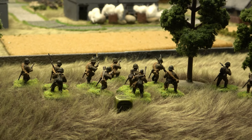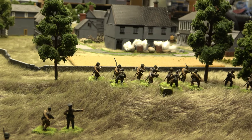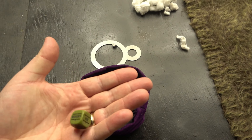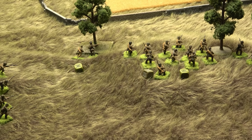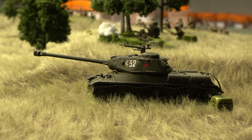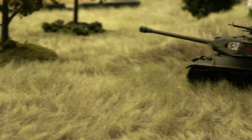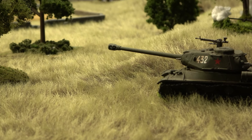A Soviet LMG infantry squad runs over the hill — in view of the German defenses on the south side. The Soviet junior lieutenant runs up behind the trees in cover and snap-orders the forward observer for the north-side mortar to move up behind the infantry. Then the IS-2 does an advance move — could have run, but playing it safe. Don't want to get killed in his first battle — paint's not even dry yet!